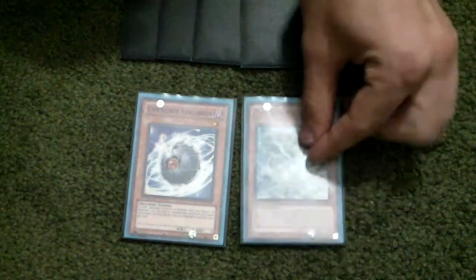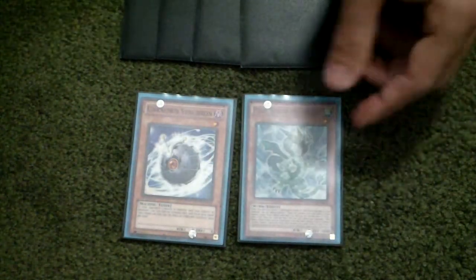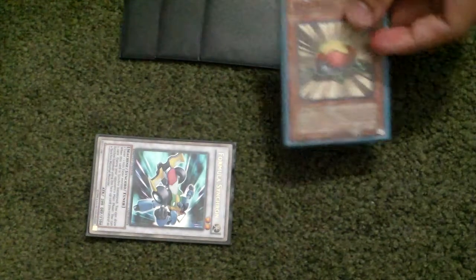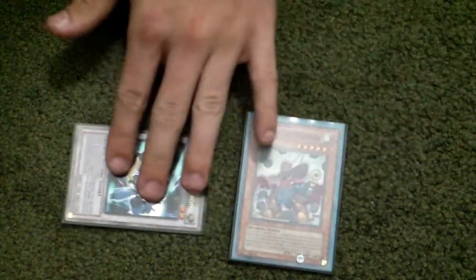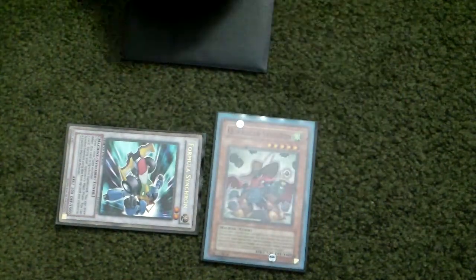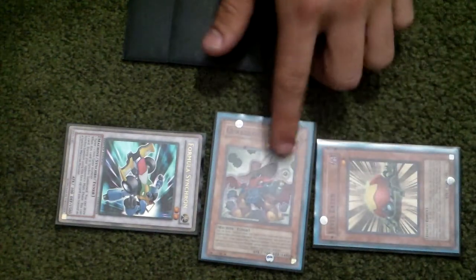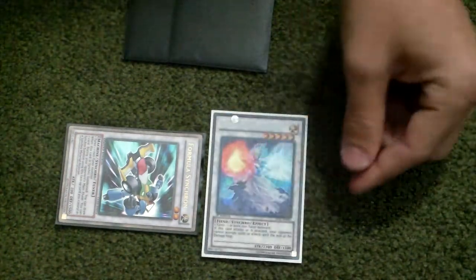Unknown Synchron, and then normal summon Plurow Wen of the Yang Zing. Sync for Formula Synchron — doesn't matter what you draw but the effect still triggers. Dump Level Eater. That's supposed to summon out your Quickdraw Synchron. Effect the Level Eater in the grave — supposed to summon it back out, making it a level four. Sync for five, for Armades — keep your Armades.